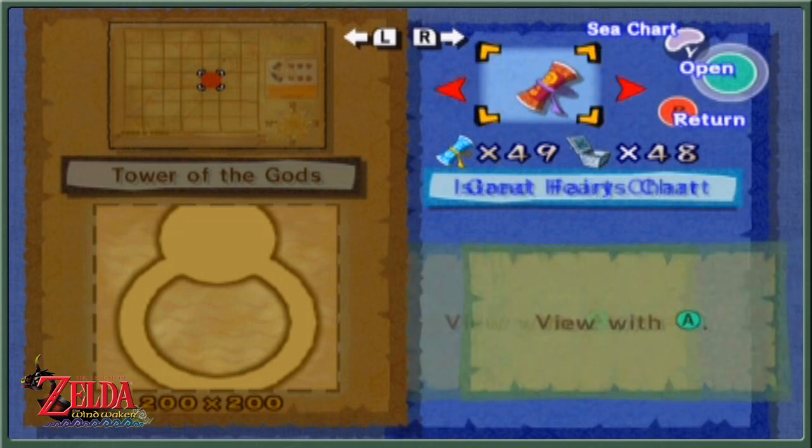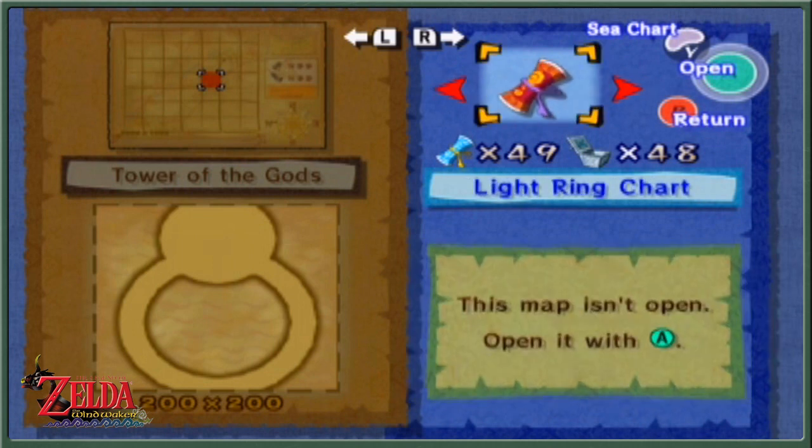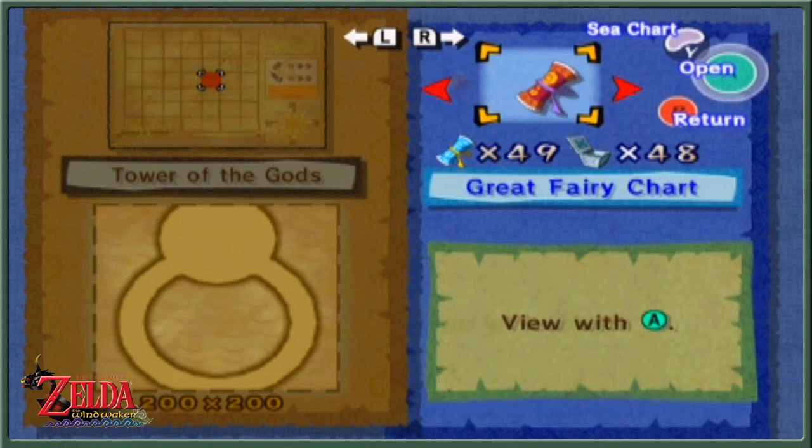What other charts did we get? The sea hearts chart basically tells us what treasure charts we need to get — judging by the legend on the right hand side, it shows exactly where to find hearts. In fact one of them is right here — that's a treasure chart we picked up within the Tower of the Gods. And the light ring chart, which shows us where some very special ones are during the full moon or something along those lines — or maybe every time the moon changes it shows you where the light rings show up. So those are the special charts we managed to pick up.